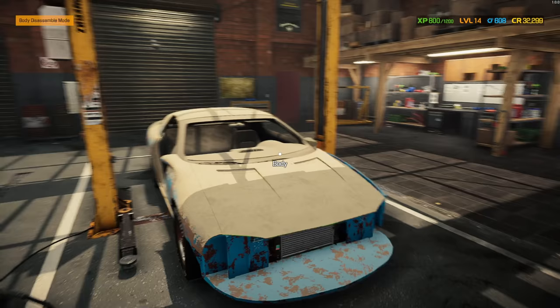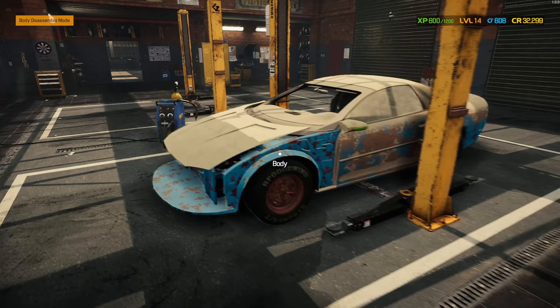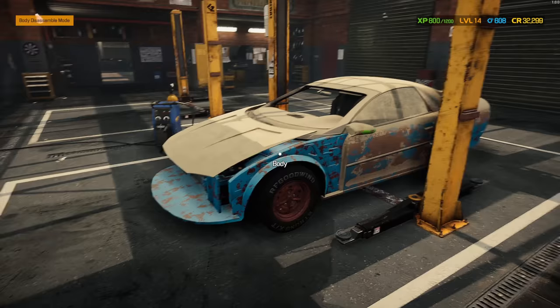In Car Mechanic Simulator 2021, my favorite thing to do is grab old wrecks, rip them all apart, and restore them like new so that you can either stick them in your garage or resell them, and then just do the whole process all over again.